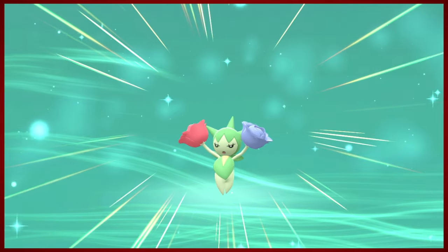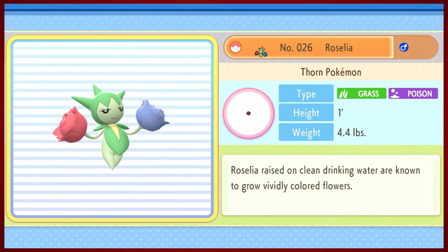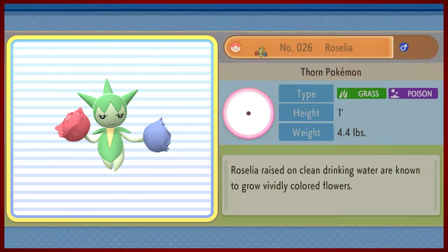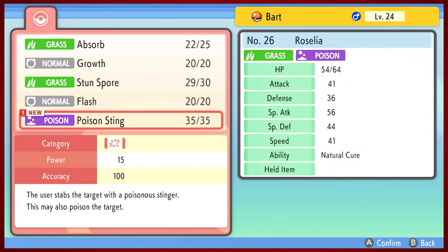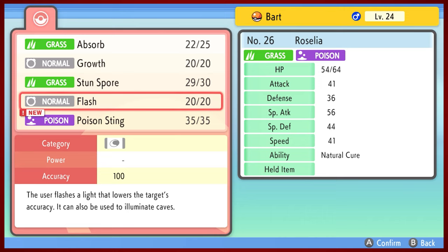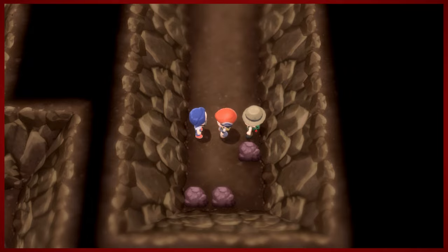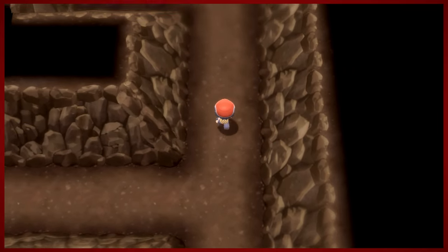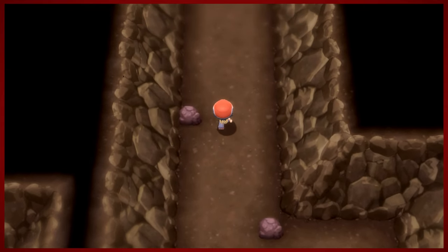Bart is evolving — his evolution is happiness-based, so Bart must be absolutely exploding with joy. Bart has become Roselia. Roselia has a pretty cool sprite — its hands are roses. The Thorn Pokémon: Roselia raised on clean drinking water are known to grow vividly colored flowers. It just learned Poison Sting, which isn't really a great move — not very strong. So I think we'll hold off on using that for now.